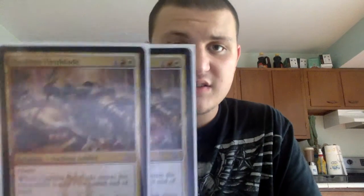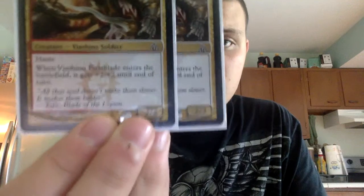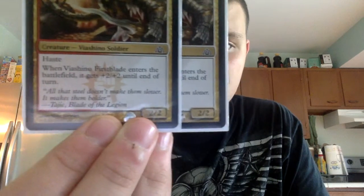We go to our three-drops with two Vashin First Blades. These are very good cards — one red, one white, one colorless. They have Haste, and when they enter the battlefield they get +2/+2 until end of turn, and they are a 2/2. So they are a 4/4 when they enter the battlefield and they have Haste.